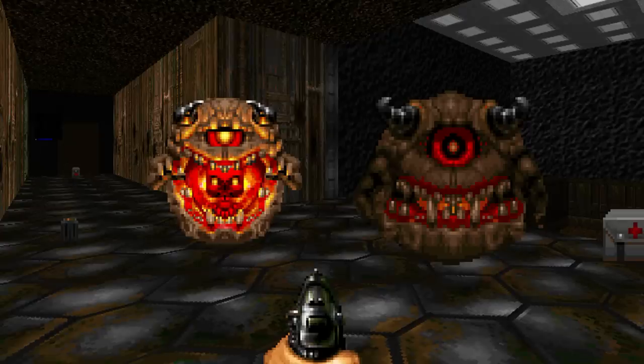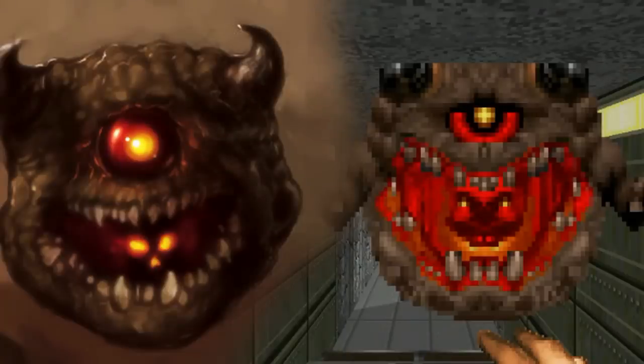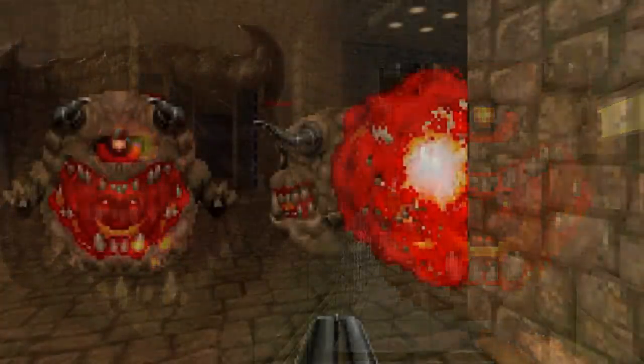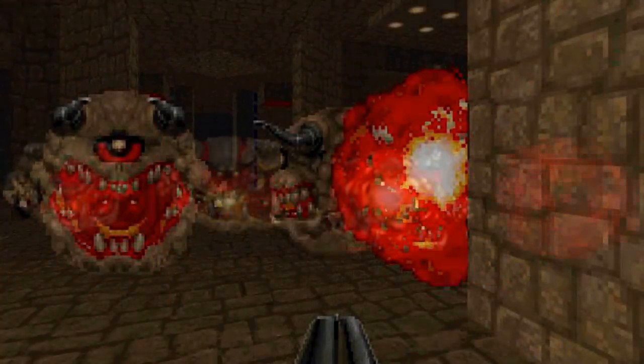Another creature in the Doom franchise that shared a similar design to the Cacodemon was the Pain Elemental. It still had a large round body with a single eye, but it also had two small arms and different horns. They differed in design, color, and attack methods. The Pain Elemental would spawn lost souls to attack the player, and upon its death, it would merely just explode.